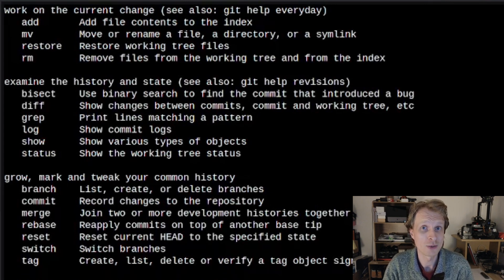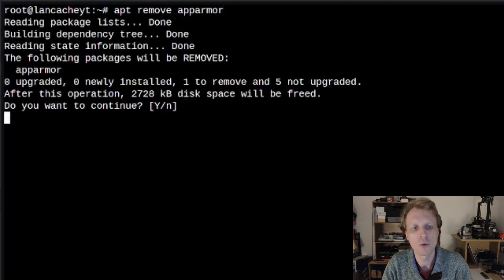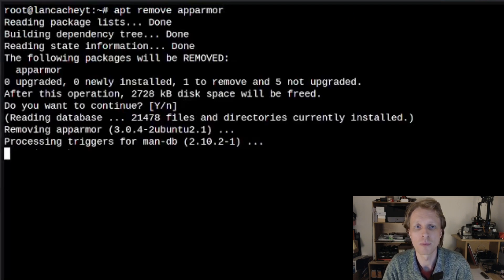There is one program we need to remove for the Docker container to work properly inside this LXC — it's called apparmor. To remove it: `apt remove apparmor`. Apparmor acts like a security guard for containers, but because we made our LXC container privileged, apparmor will complain about running Docker inside it. So we need to remove it. Done — it's been removed.